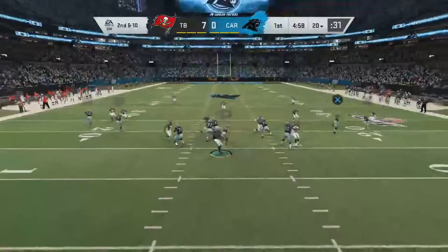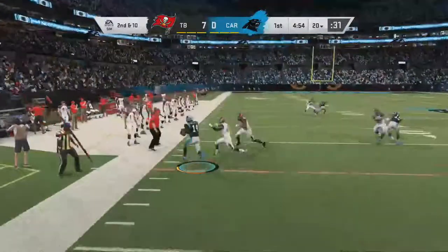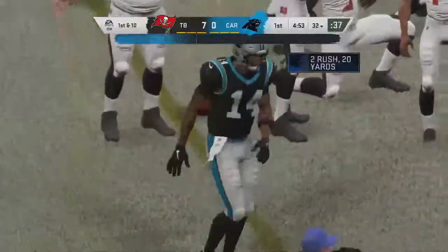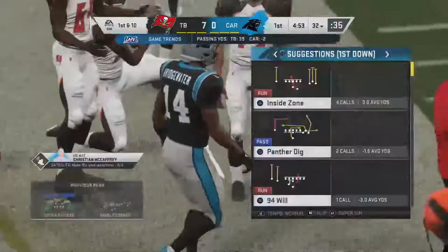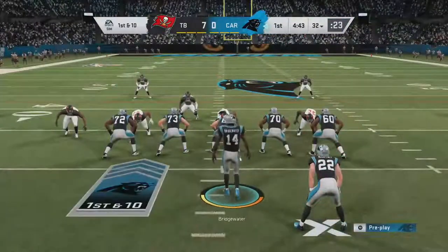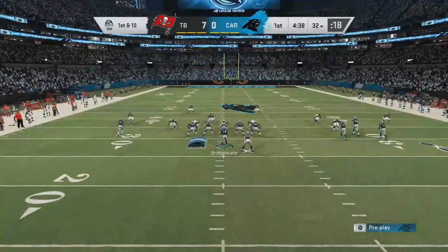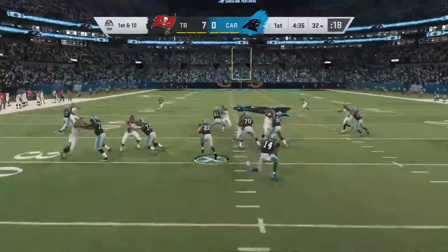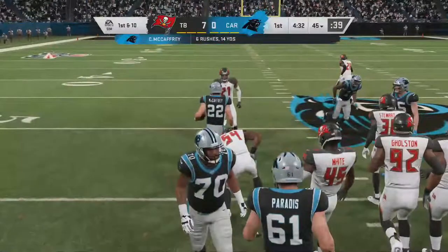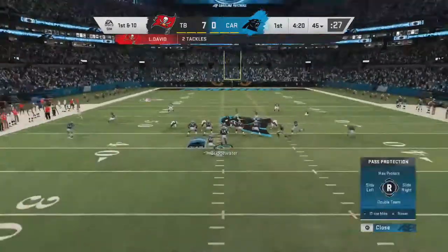After the incompletion, second and ten from the twenty. He'll pull it down — a nifty bit of scrambling there, 12 yards. His first read wasn't there, his second read wasn't there, but he bought himself extra time scrambling out of the pocket, got to the sticks. Now McCaffrey has some protection — brought down but not before reaching the 45-yard line, 13 yards, first down Panthers.